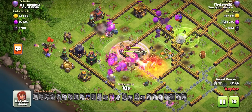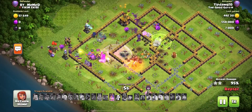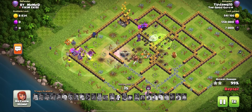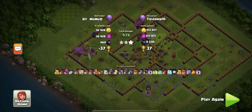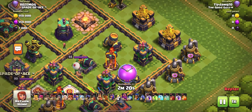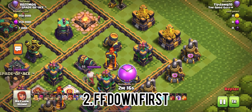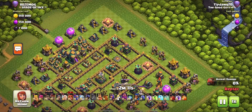Some of you may be wondering why I bring a Skeleton Spell. The reason is that sometimes — maybe once a day, once out of every eight attacks — I will be able to trigger the Town Hall so that my Flame Flinger can not only funnel but can also go for the Town Hall at the same time. I could just bring an Earthquake, but because I use it so seldomly, that Skeleton Spell comes in super handy for single-target Inferno Towers and for distracting X-Bows.